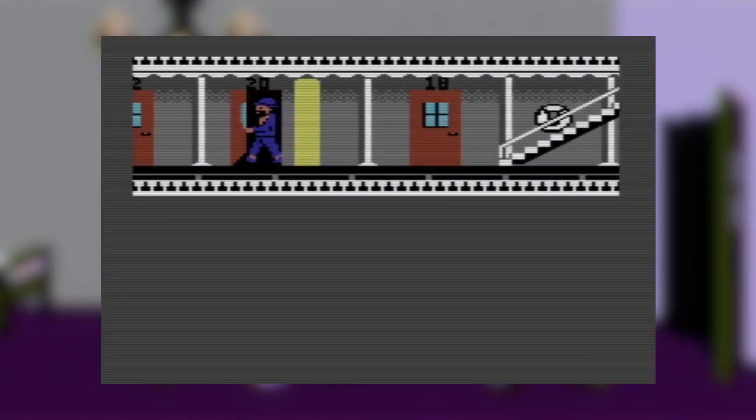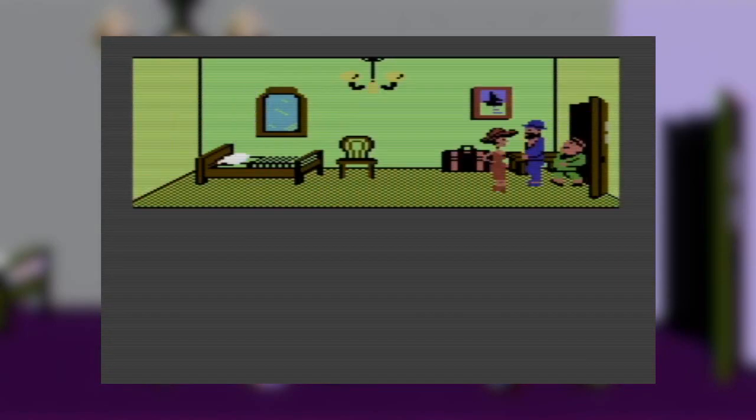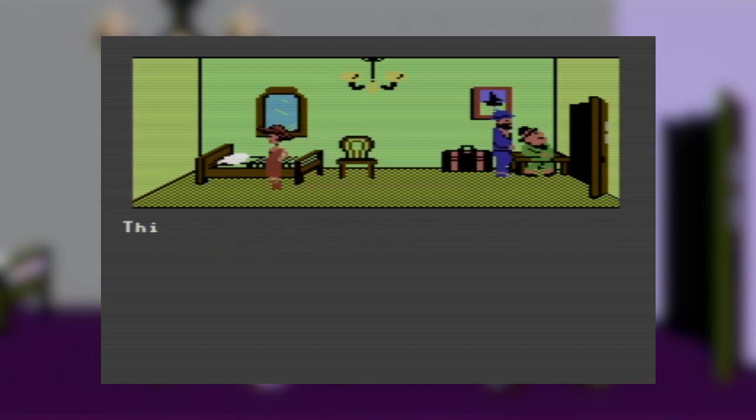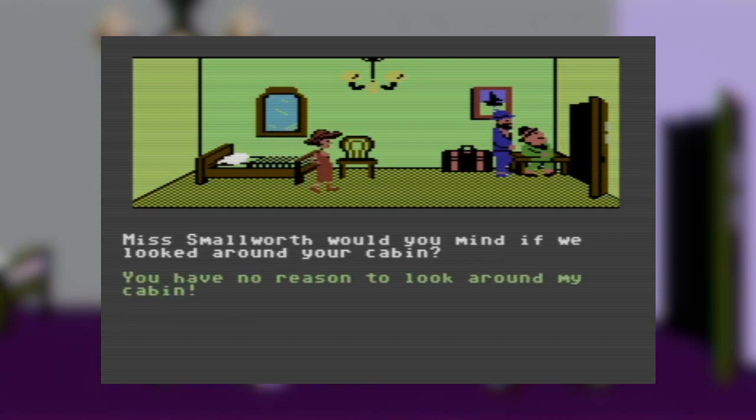Murder on the Mississippi was originally a graphical adventure released for the Commodore 64 in 1985. It got a lot of praise at the time, and it was considered one of the better graphical adventures for the computer.